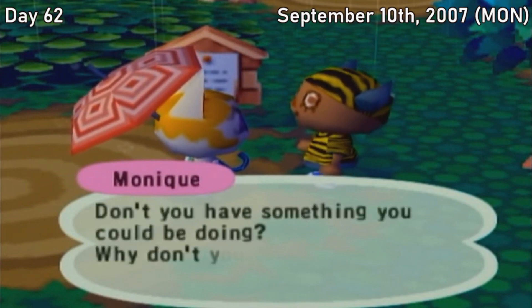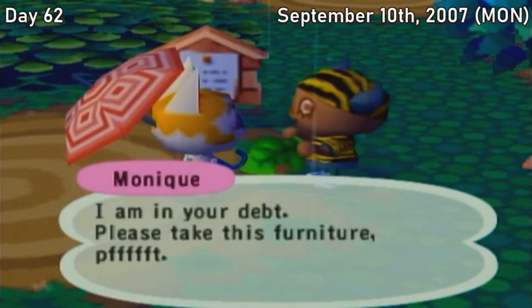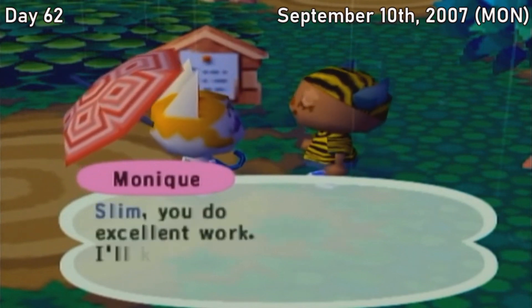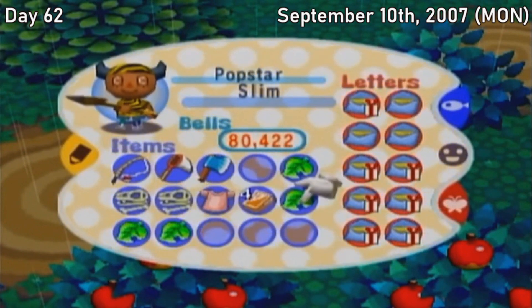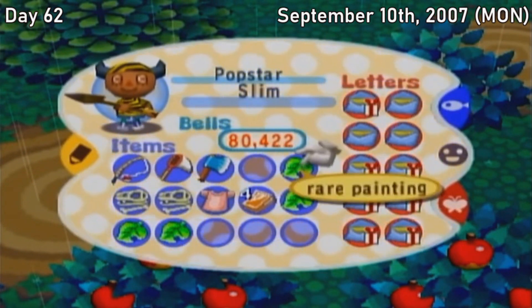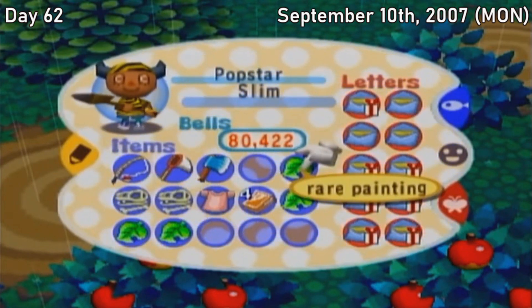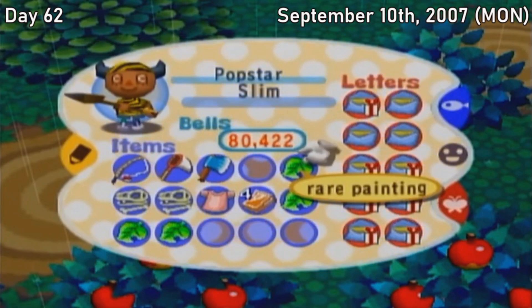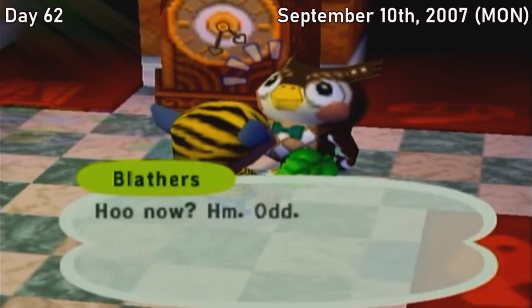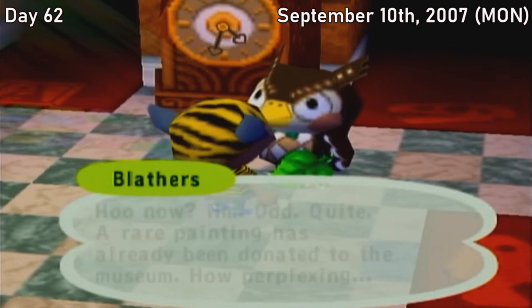We also got a rather surprising happening with Monique today. After a few weeks of slandering her name, Monique attempts a bit of a redemption arc when she gives us a painting for delivering an item to her. I can't believe she's actually trying to be generous and make a change for the better — could this be the extremely rare once-in-a-lifetime Monique W? No, we had already donated this painting to the museum. Still a Monique L. Sorry, folks.